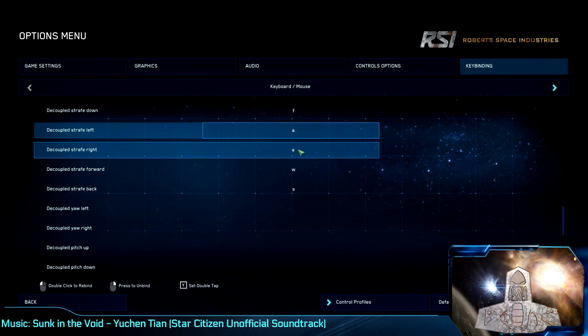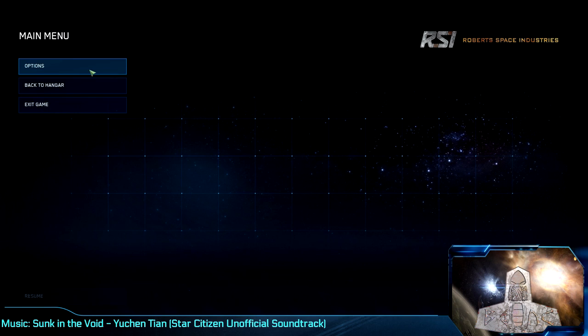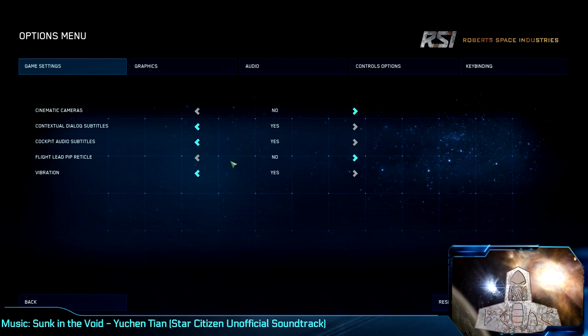You might also want to consider going into game options and changing flight lead pip reticle to yes. This provides a target lead indicator, a point that flies ahead of the target and tells you where to aim. The traditional default mode provides a projected impact point indicator, a point that flies behind the crosshair and shows you where your round will travel. In general, the default mode is easier for joystick users, while the alternate mode — the one I recommend here — is easier for mouse users.